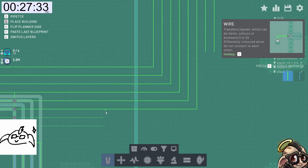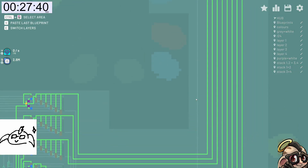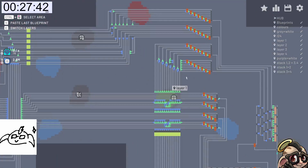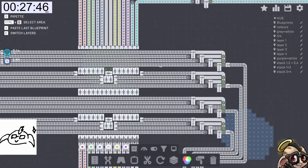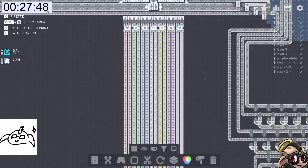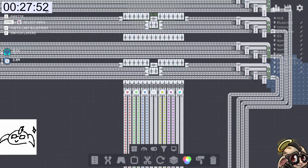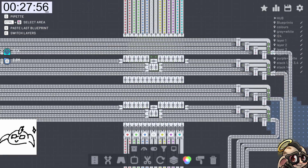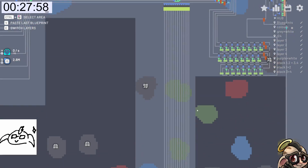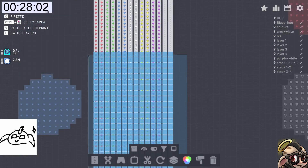We can see in the background that some of the layer 1 stuff is still going — that's just because we had so much colour and materials stored up here. I mean we're using it fairly quickly but we still had a lot there.